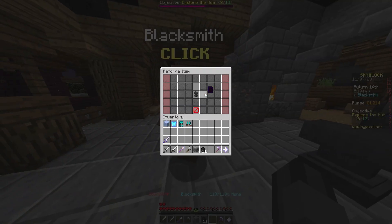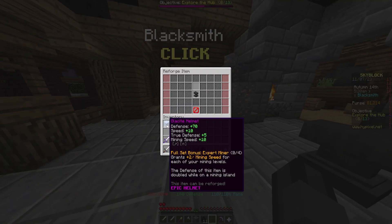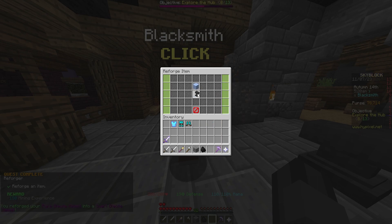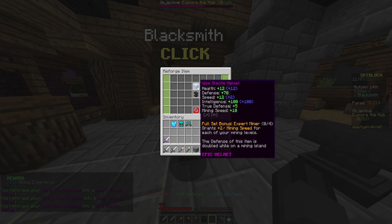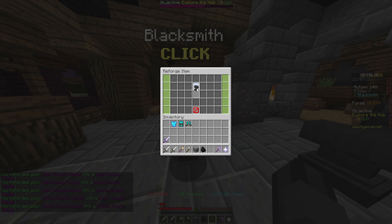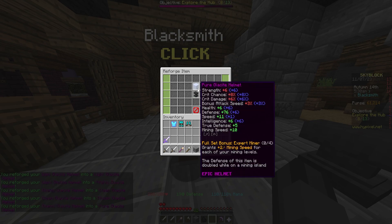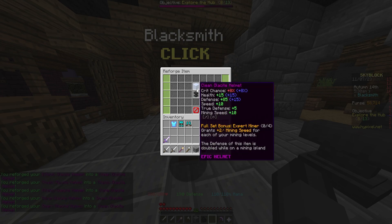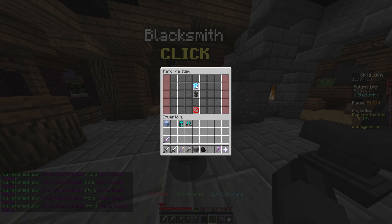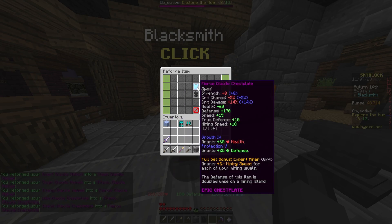Reforges is something you will need to do. By reforging your armor or weapon of choice, you will be able to get some extra stats from the reforge you put on your item. Reforges are unlimited and you can do them as long as you have the funds to do so. For armor, if you are going for damage do fierce, or pure if you need crit chance. And for magic, if you decide to go down that path, you will get wise on your armor.